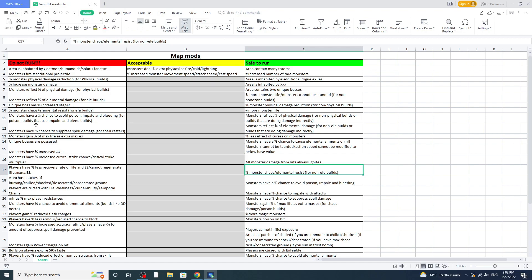For Bone Shatter, yes, you can run that mod — more mods you can run. But if you're a physical build, there are mods you can't run. At the end of the day, both elemental and physical builds have about the same amount of mods they can and cannot run. Next is 'monsters have a chance to avoid poison, impale, and bleeding.'